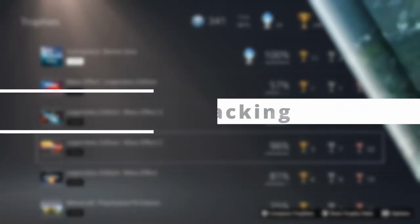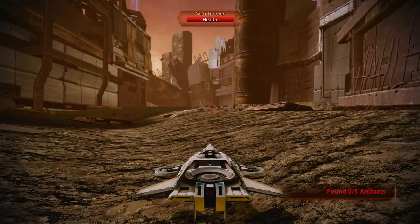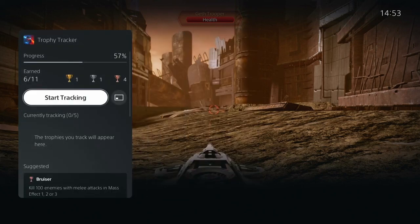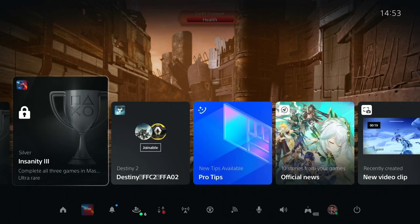Number 20: Trophy Tracking. Chasing that ever-elusive Platinum Trophy? You can actively track your progress for trophies. To do this, press the PS button, go to Trophy Tracker, select the trophies you want to track — you can track up to 5 — and now when you press the PS button the PS5 will show you how close you are to achieving those trophies and the requirement to unlock them.